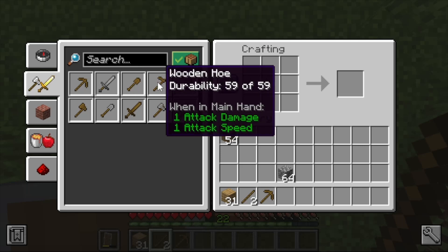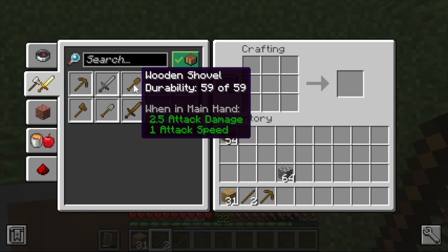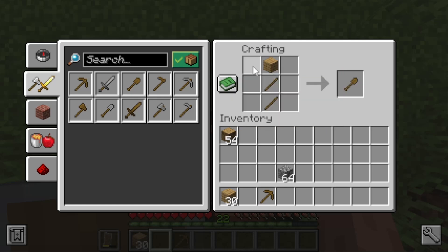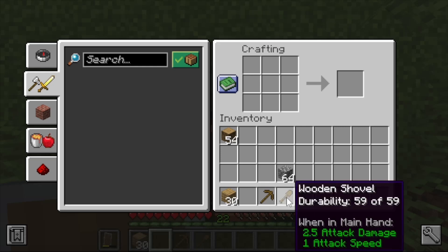Select 'craftable one wooden shovel' and push left-click on it. It fills the crafting input automatically. You can also navigate to the crafting input to see what the recipe looks like: one oak plank in row one column two, one stick in row two column two, and one stick in row three column two — two sticks with a plank on top to form a shovel shape.